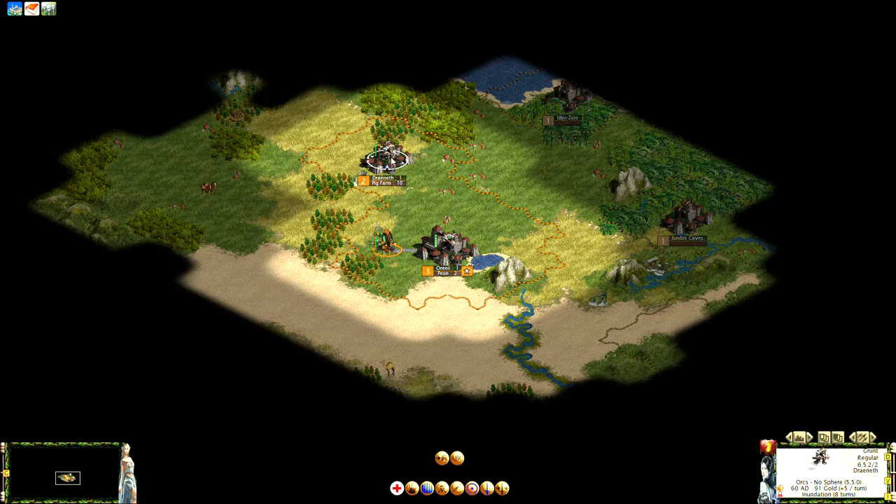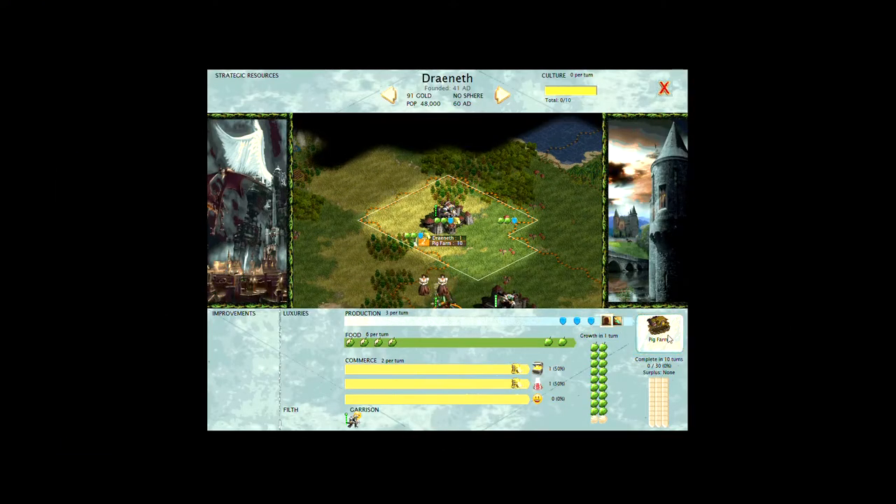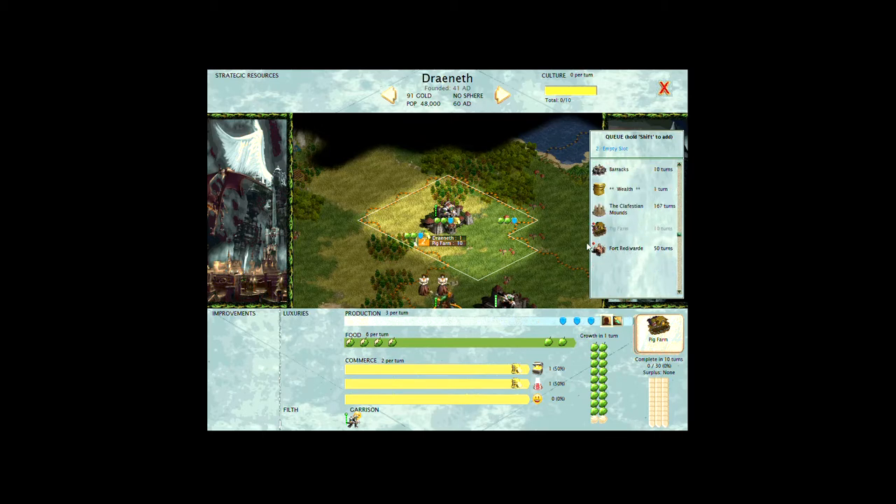We have our first military unit in the expansion city, and the pig farm construction has already started. I'm going to fortify this military unit to guard the city. You can also use the heal action — typically around two hit points per turn in a city, though healing rate depends on location. In neutral territory you heal less; in enemy territory you cannot heal at all unless you've built Fort Rodovarde, which is a small wonder that allows healing in enemy territory.